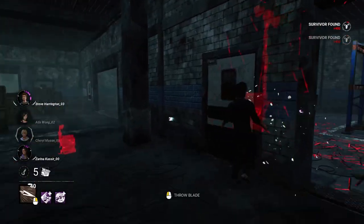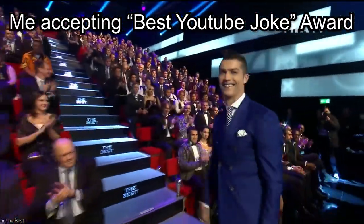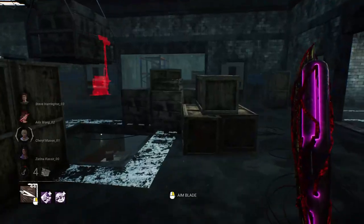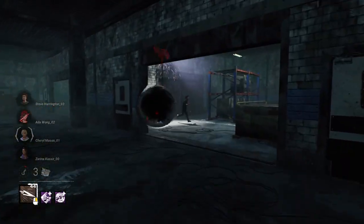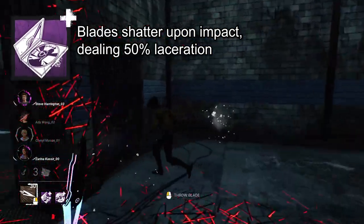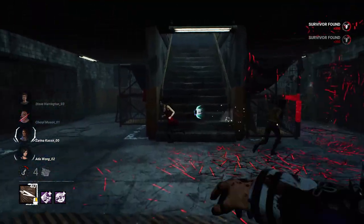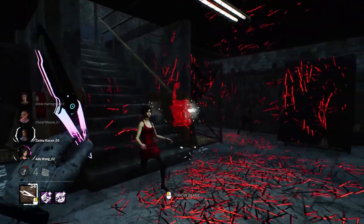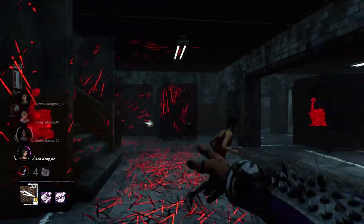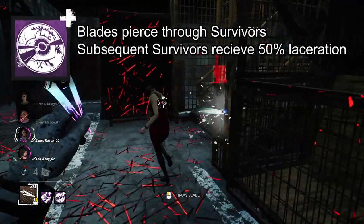Aiming with Trickster can be a bit tricky. To get as much use out of his blades, bring in Edge of Revival Album — it makes blades shatter when hitting something, dealing 50% laceration to any nearby survivors. If you're chasing someone and another survivor gets in between to take hits, the power of friendship isn't saving the day when you bring Cut Through You single: your blades pierce through survivors, giving 50% laceration to the ones in front of the first.